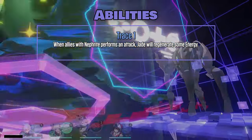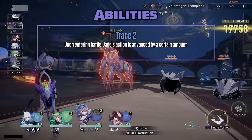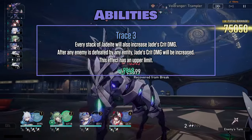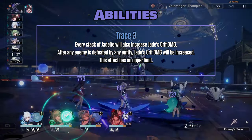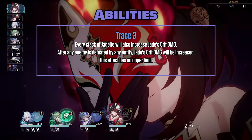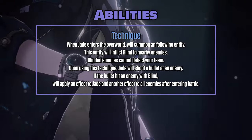Trace 1: when allies with Nephrite perform an attack, Jade will regenerate some energy. Trace 2: upon entering battle, Jade's action is advanced by a certain amount. Trace 3: every stack of Jadeite will also increase Jade's Crit DMG. After any enemy is defeated by any entity, Jade's Crit DMG will be increased — this effect has an upper limit.